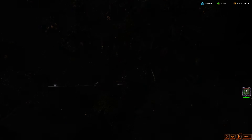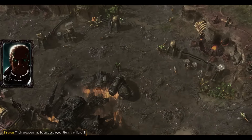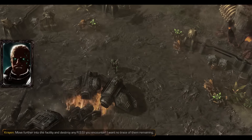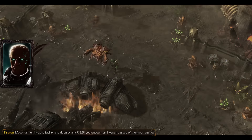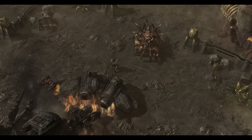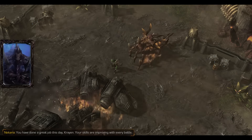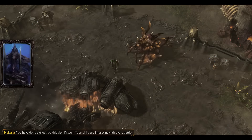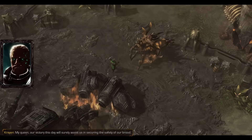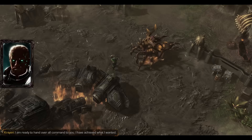As they were coming to destroy our base — I can see that being very tough if you don't have a lot of Mutalisks. Their weapon has been destroyed. Go, my children — move further into the facility and destroy any RSSI forces you encounter. I want no trace of them remaining. As Crane stands over the crashed Annihilator: you have done a great job this day, Crane. Your skills are improving with every battle. I'm ready to hand over command to you — I have achieved what I wanted.